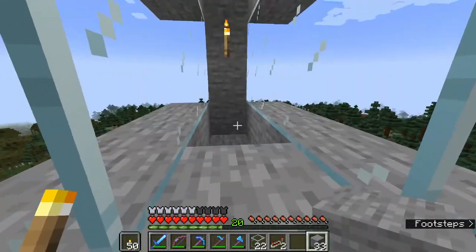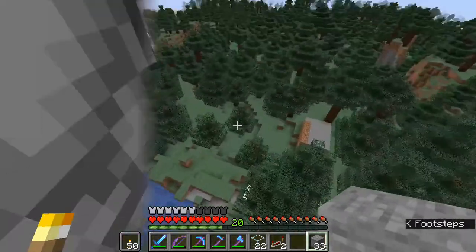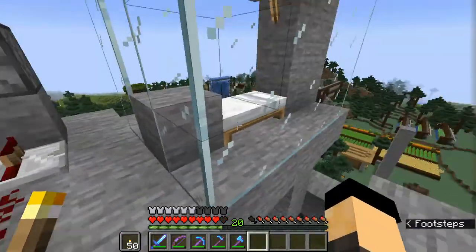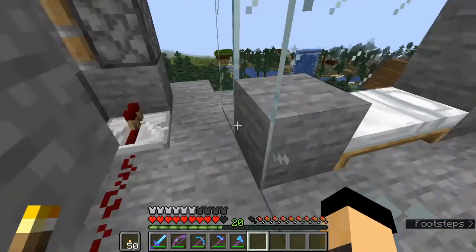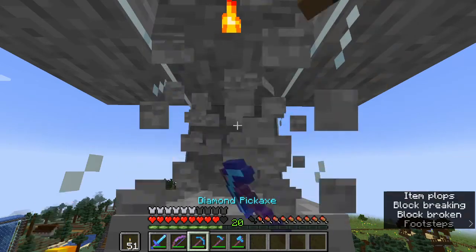Let's go ahead and get our beds in place, get all these closed in. And then we're going to devise a way to get villagers up here. I don't know how I managed this, but I believe I made this cell one shorter than the rest of them — not sure how that happened.